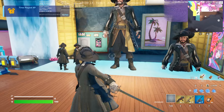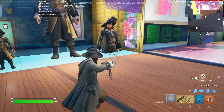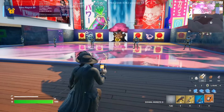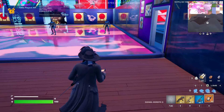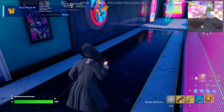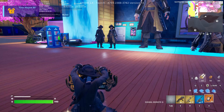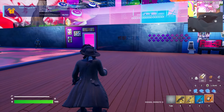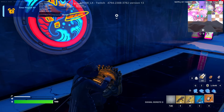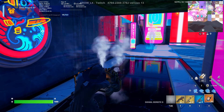Maybe Elizabeth doesn't have the sword-fight animation because she wasn't originally a pirate — she got converted into one, so maybe that's why she doesn't have the skills. Let's do some quick slides. Let's see how Barbosa looks at night — I don't think any of these skins have glowing parts, and as you can see there's nothing glowing. Now let me show you the emote as well.